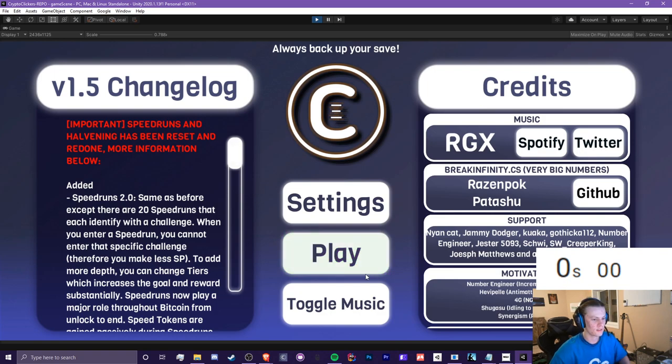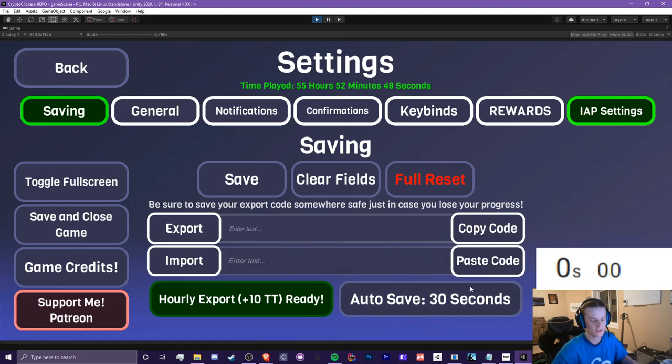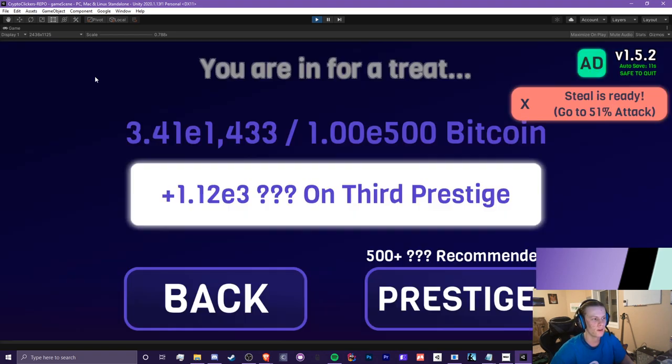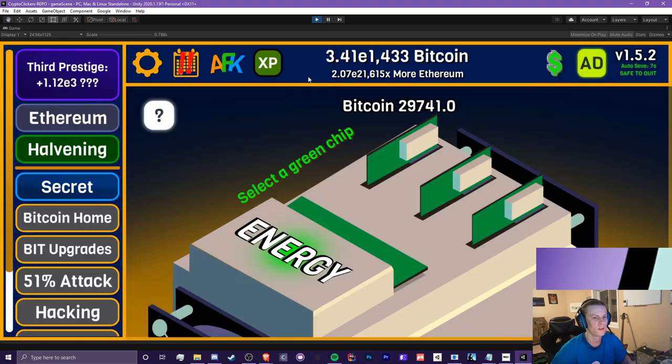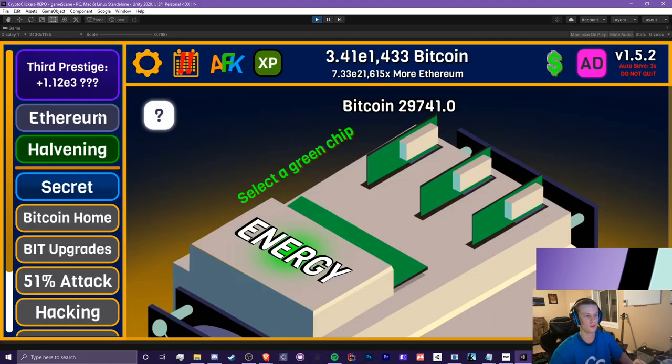So basically for third prestige I need to import my save because I kind of just reset myself before this video to show you guys some new content. I just grabbed someone's save so we're gonna be a little ahead. Normally the goal here, if you click on this third prestige button which appears once you reach a throw of a Bitcoin, you see this button. The progress bar determines that we get 1.12e3 of this mystery third prestige crypto. I recommend getting 500, which is e50, or 808, so you can get less but you'll just progress a little slower. Getting a lot, especially up to e1000 Bitcoin, will really help you progress.